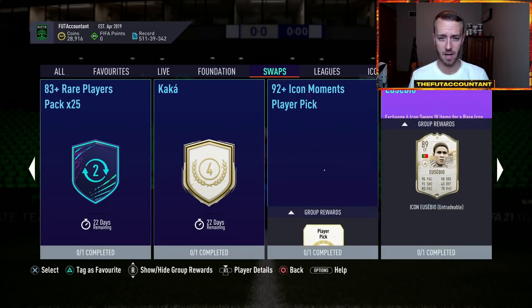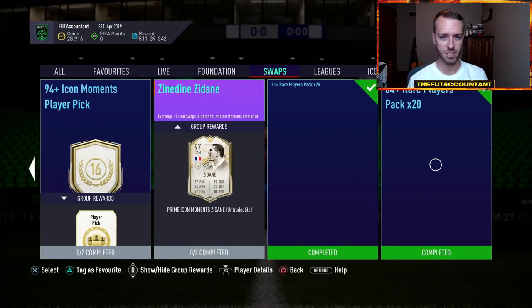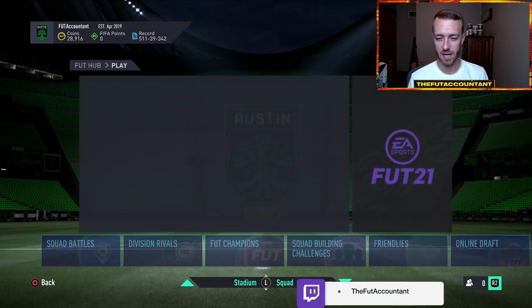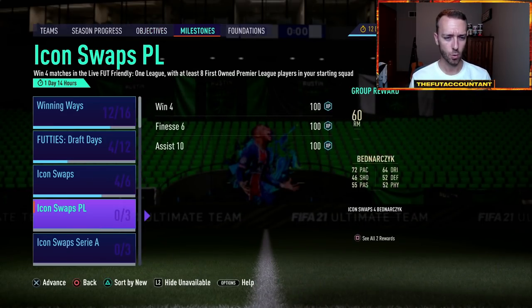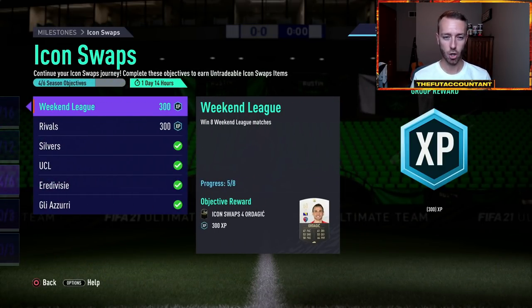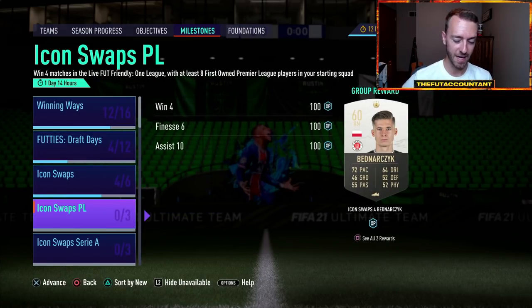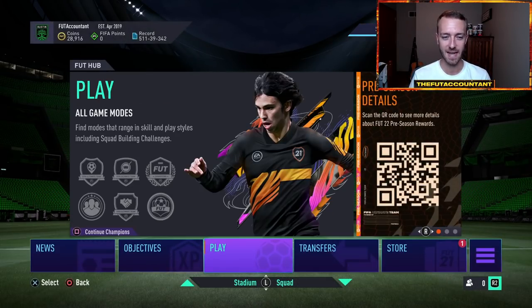Speaking of swaps, the new swap tokens are going to be released on Monday — we're going to have the new swap objectives out. So if you've been saving your swap tokens to get one of those really high tier icon packs, or if you're just ready for icon swaps to be reset, these are going to be re-upped on Monday in one day and 14 hours. Monday is when the 87 times 10 goes away and icon swaps get reset as well. So if we don't see that 90 plus times 10 today, we would expect it on Monday.